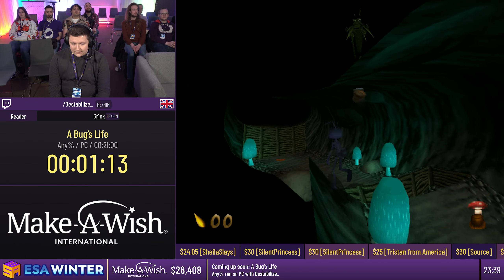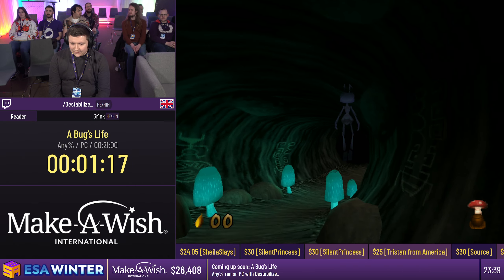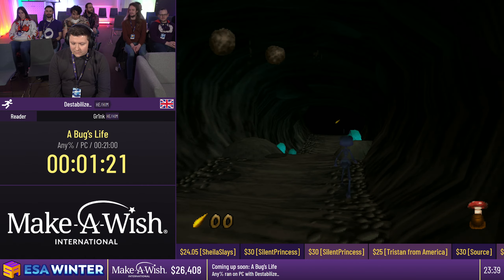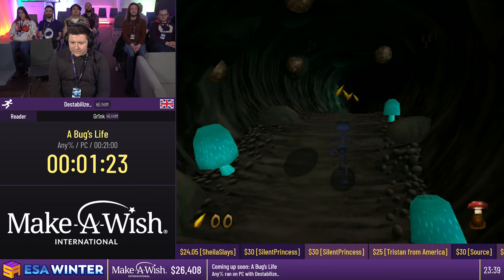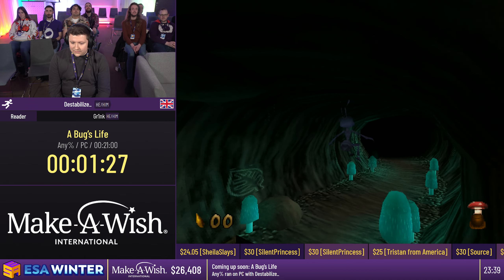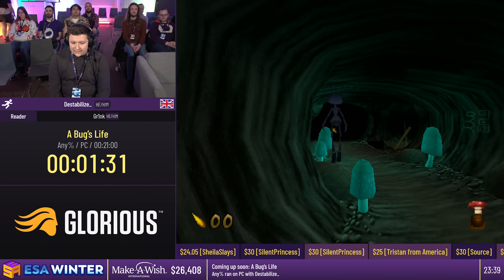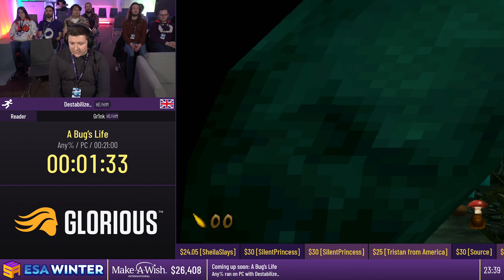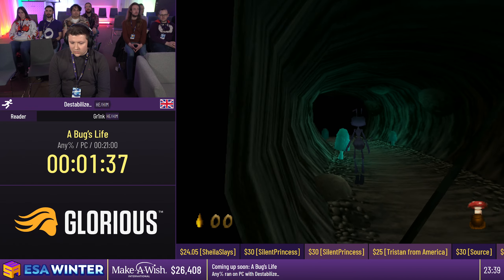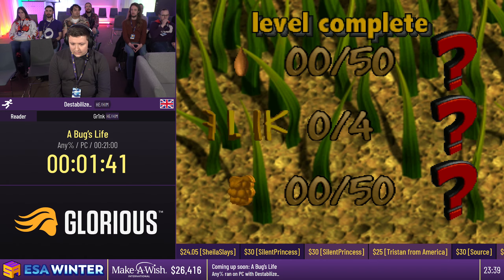First trick coming up - it looks simple but it can be a little difficult: jump on that mushroom and jump over it. It's a lot harder than it looks, but we got through. This game is very, very RNG at top level. You can see those rocks falling from the ceiling - they can just land in your face and there's nothing you can do. We keep to the edge of the level just to avoid everything and cut corners.